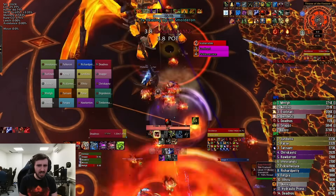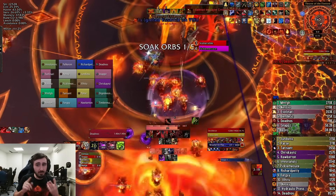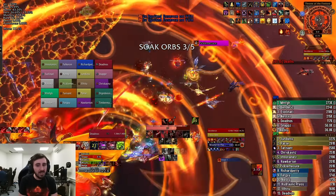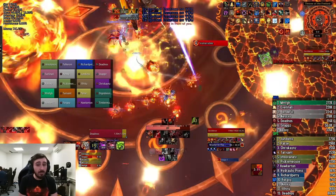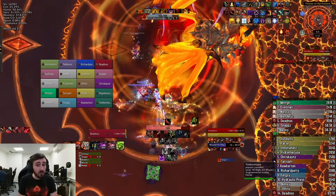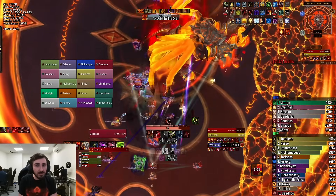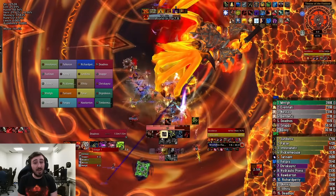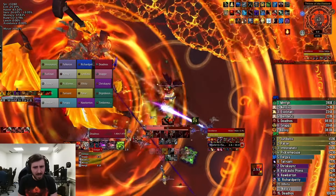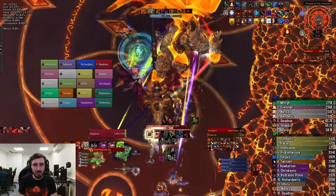We enter the first intermission here, which is a good one to pot — you can pot the first and the fourth, and you want to Lust the third typically because that's one where people get a lot of uptime. You need to collect all five of your orbs. You won't see orbs if you didn't soak the tank slam, but those orbs give you 100% increased damage and 50% increased healing — you need all five. If you don't get all five, the boss gets them, and each one the boss gets gives him 5% damage for the rest of the fight. It's not a wipe if one goes in, but it's very, very bad.